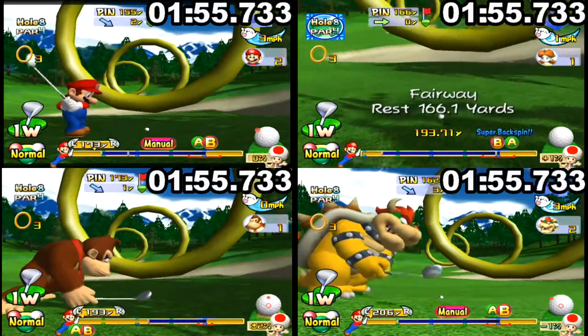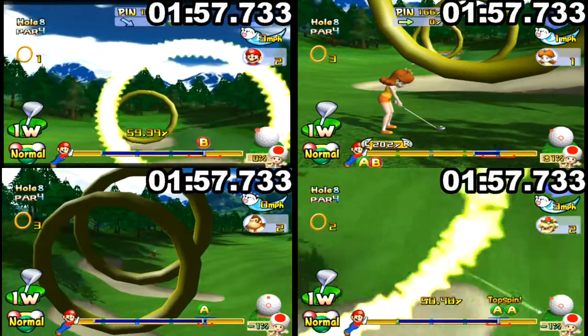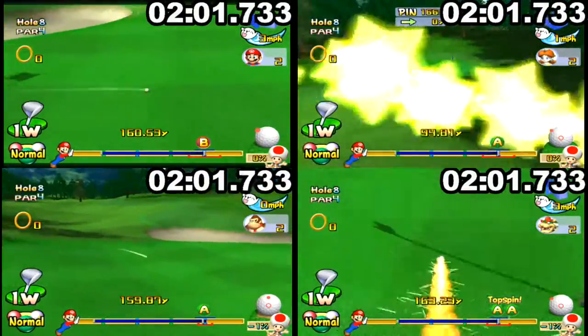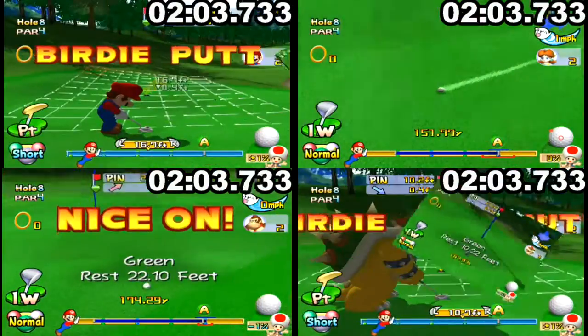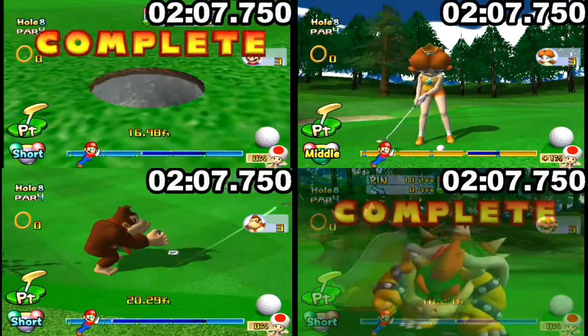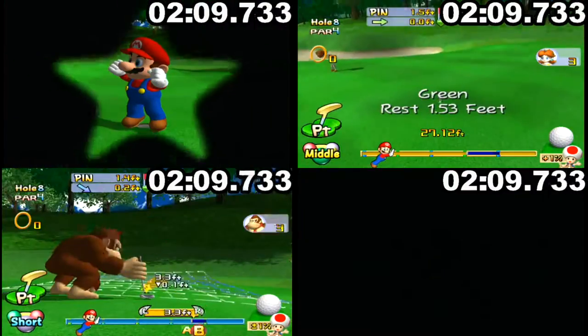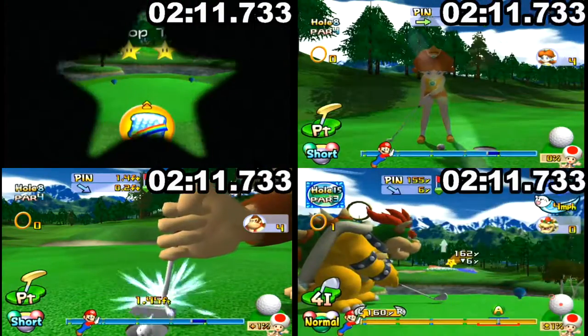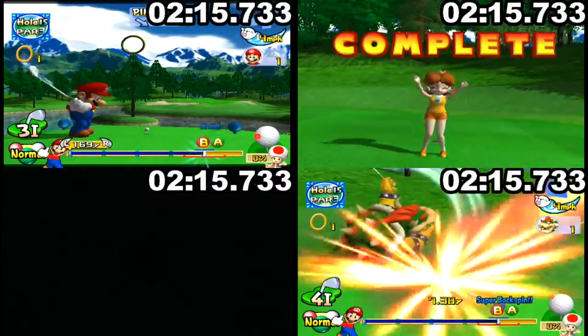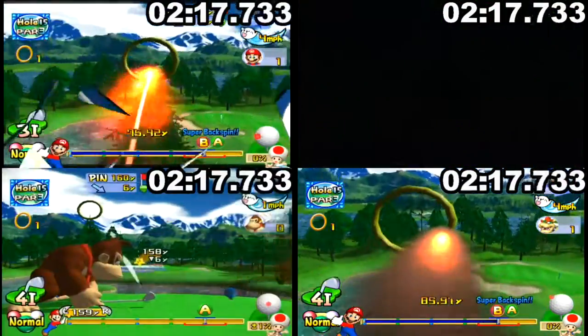It is definitely possible for Donkey Kong and Bowser to get the first two rings on the fly, but then their position in the bunker for the third ring is kind of iffy. So it's probably overall better just to play short and right. A really low fade gets you the rings all at once.